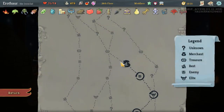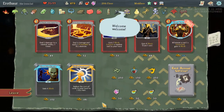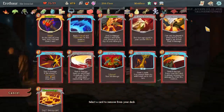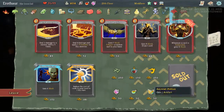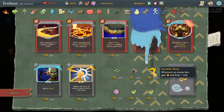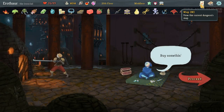Decent. Again, Thunderclap probably shouldn't be in our deck. Definitely want to remove Body Slam first. As for the rest of these, we don't need them — nothing here is very exciting. Gremlin Horn is okay.